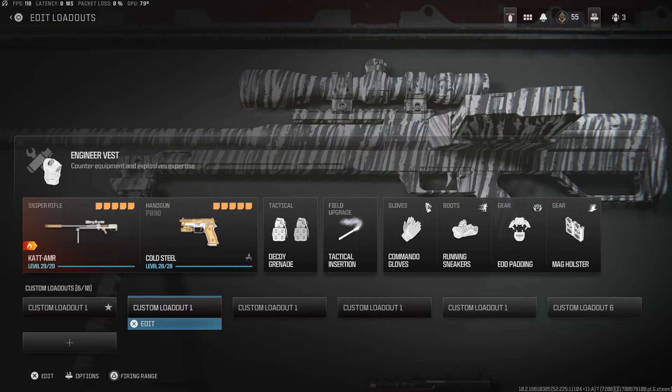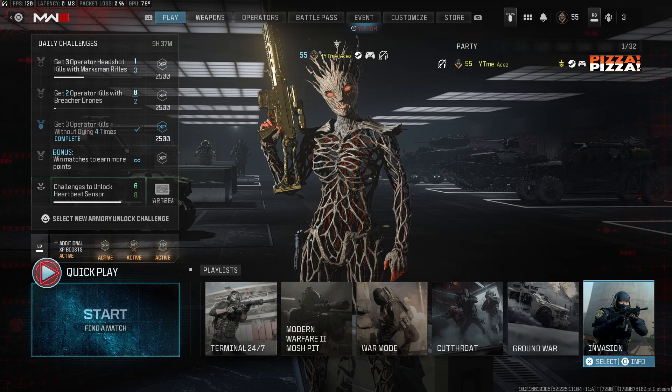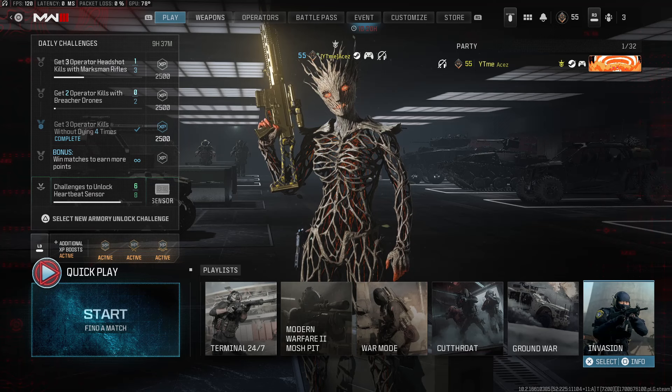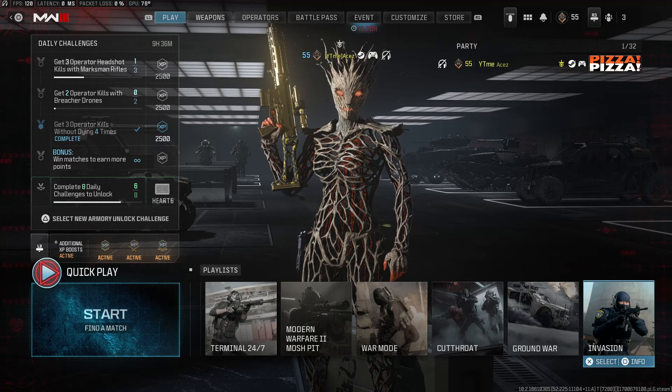We're gonna be hopping into Invasion. Invasion is hands down the best way to level up snipers. I have tried zombies, I have tried playing solely objective, I have tried just getting kills on other maps, I've tried Ground War — Invasion is 100% the best way. It was also great in Modern Warfare 2, and that's why I tried it here: what if they haven't patched it yet or made the same change as in MW2? There were a lot of nerfs to weapon XP gain from the AI soldiers that spawn in Invasion, and that's what we're gonna be taking advantage of.